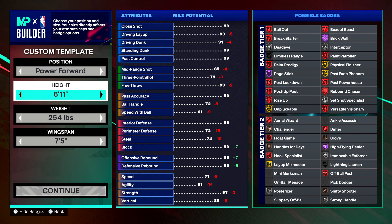This build is a dribble demon, a post scoring demon. It can box you up on defense, shoot from very deep, set screens, get rebounds — it does everything. And it is seven feet tall. This build is insane.